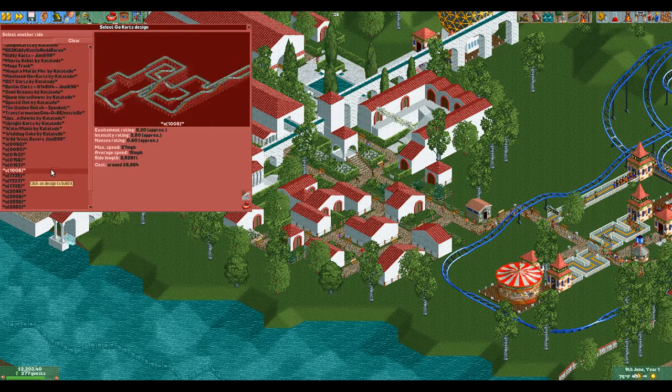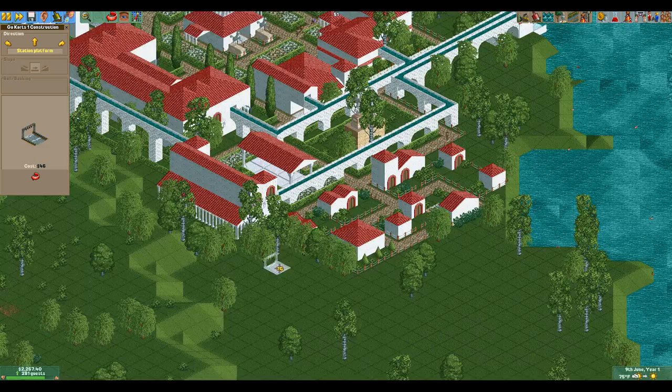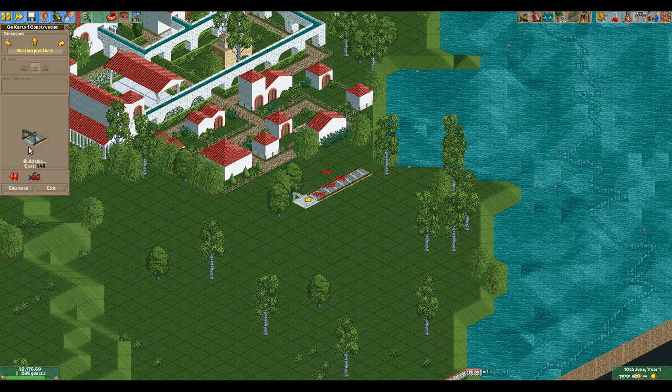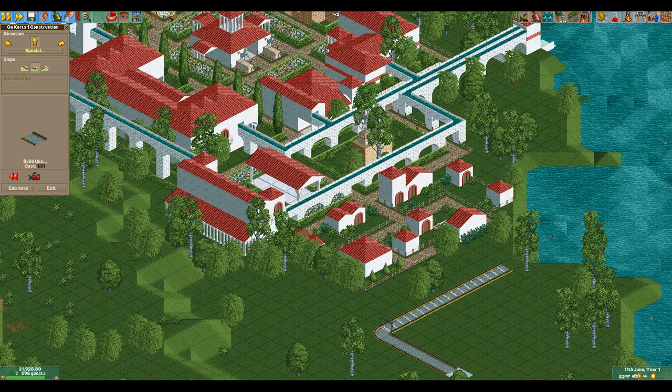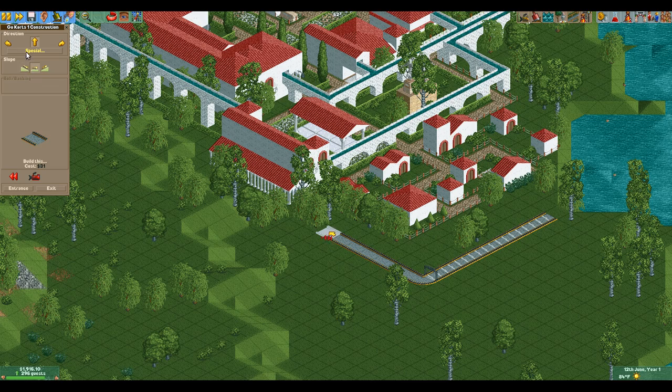I don't know what all these tracks are from. I know they're from the original RollerCoaster Tycoon — they come with the Steam version. They don't have good names or anything. But this will work — nice and long. Now we're going to get the station back a little bit. What if it went through the city here? That would actually be pretty cool. You could call it chariot races or something, even though it's clearly carts and not chariots. Let's try this.